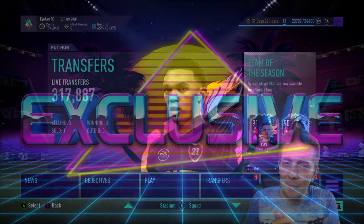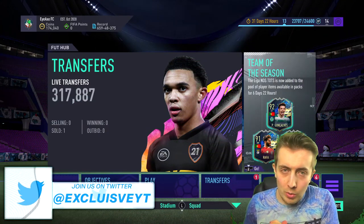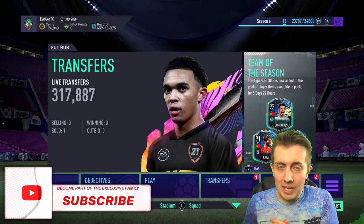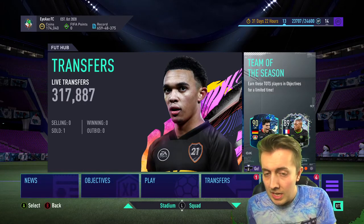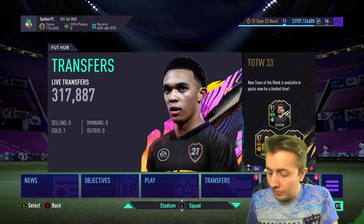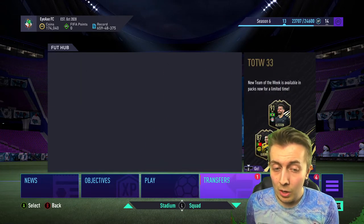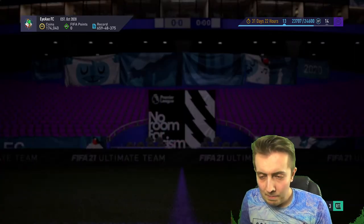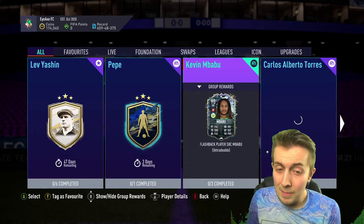What's good team, welcome back to some more FIFA 21 content. Today we have the 91 plus prime icon in store. There's been a lot of stuff released today - I'm recording this on the 17th of May. Liga NOS has been released, they released the SBC Pepe which is very cool, and we've got the icons and stuff like that in Babu.